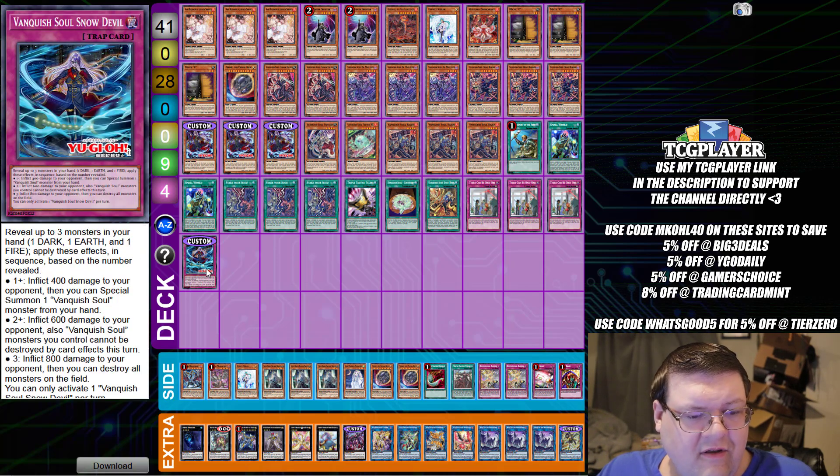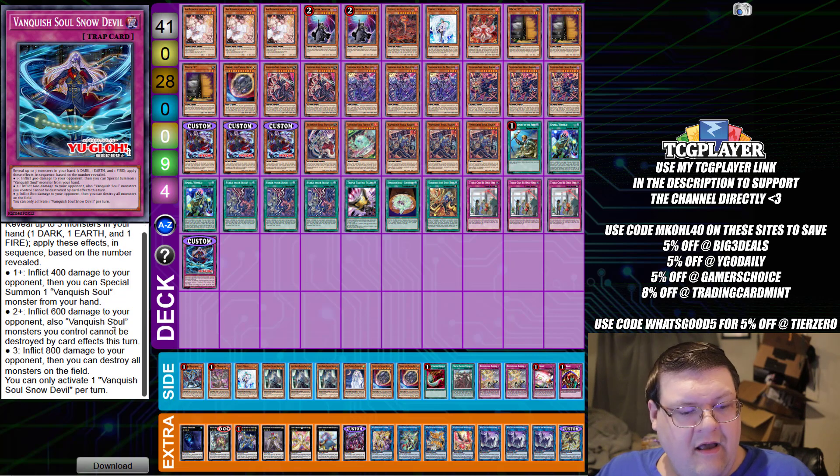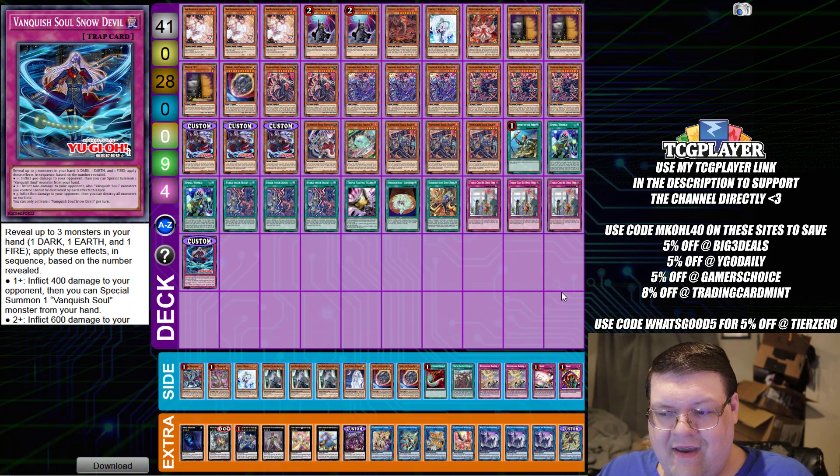And then you get the Snow Devil, which will reveal up to three monsters — a Dark, an Earth, and a Fire — and then apply the following based on the number of fields revealed: one plus, inflict 400 damage to your opponent and special summon a Vanquishal from your hand; two or more, inflict 600 damage and Vanquishal monsters you control cannot be destroyed by card effects this turn; and three, inflict 800 damage and destroy all monsters on the field. Vanquishal has overcome a lot of the weaknesses the deck actually had.